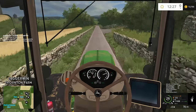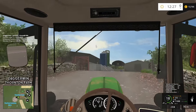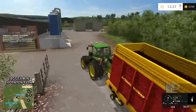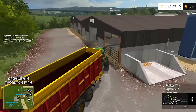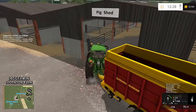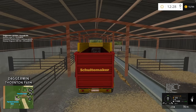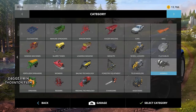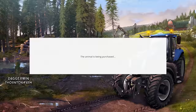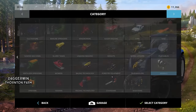Their yard is just here on the right-hand side. I'm not sure whereabouts in the yard the pigs are — I heard the first shed. The other one is for the cattle. We're just going to have to drive in here and see if it lets us unload some. It would probably be a better idea to actually buy the pigs first, because then we know exactly how much to give them. And there we go — that is 50 pigs.